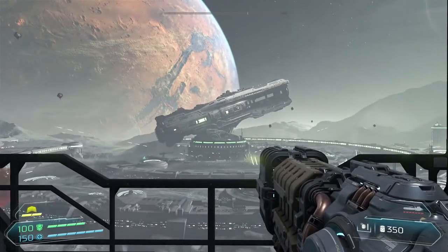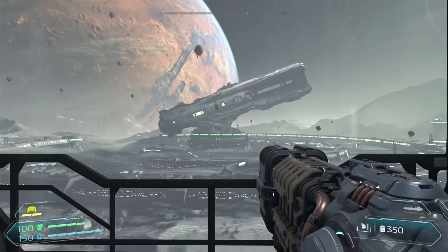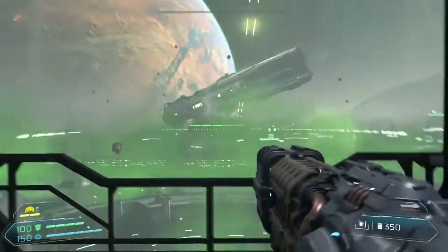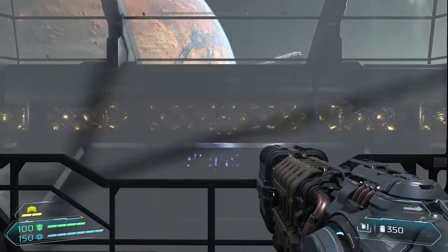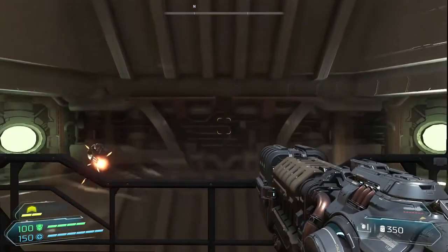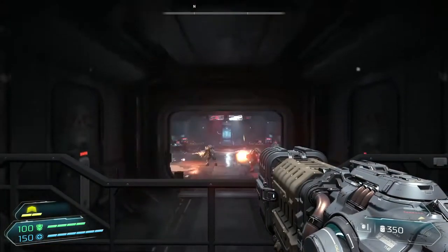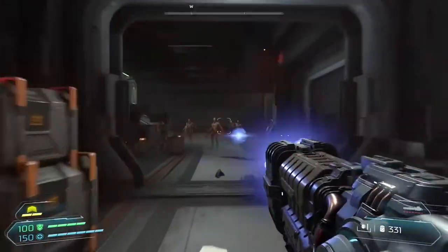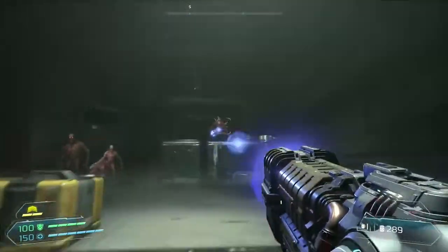Looks like humanity wasn't happy with the basic BFG and its ability to obliterate everything in its path, because the opening gameplay of Doom Eternal showed off the BFG-10,000. Honestly, some people are never satisfied. An enormous space station-mounted gun, the BFG-10,000 is used — inefficiently, it would seem — to battle the demonic invasion assaulting Earth from Mars. You just know when they're putting a weapon like that front and center in your vision, that Doom Guy is going to find some way to harness it, point it directly at a big ol' demon's face, and let us pull the trigger.